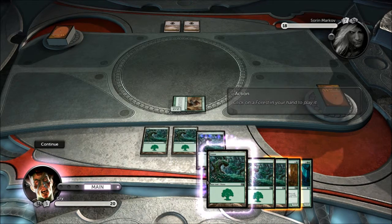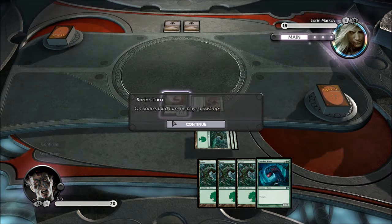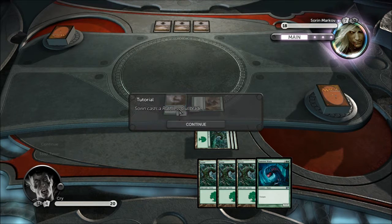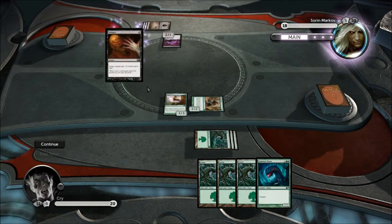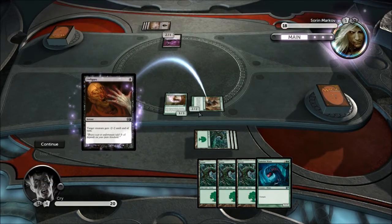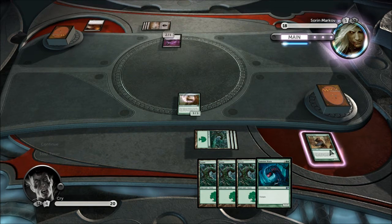We're going to lay another forest and tap them to lay our Centaur. You'll see these purple swirls — these represent what's called summoning sickness. Summoning sickness means that creatures can't attack on the turn that they're laid. I'll only be able to attack with this guy on my next turn, but I can defend with him. Now Sorin casts Disfigure — it's an instant card that targets a creature for minus two, minus two. He's targeting my Rune Bear Claw, which is a 2/2, so this effectively kills it, reducing it to 0/0 toughness and putting it into the graveyard — out of play.